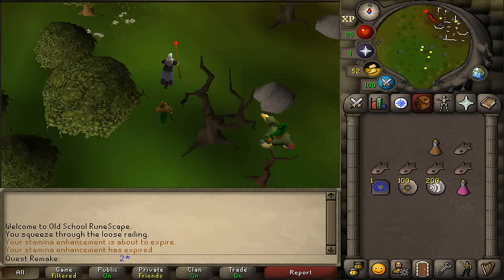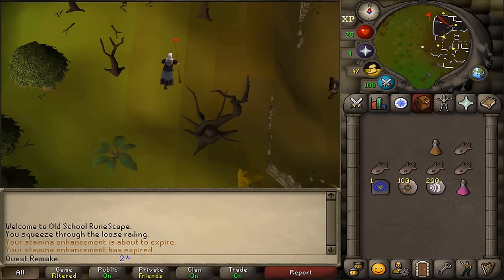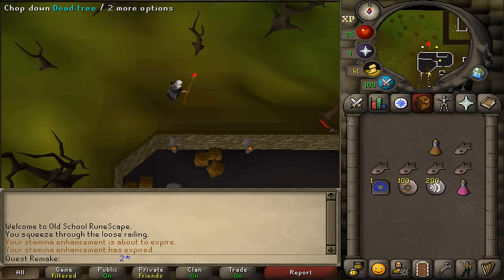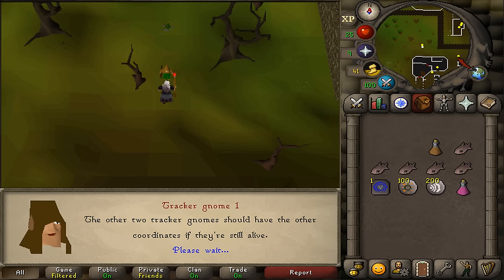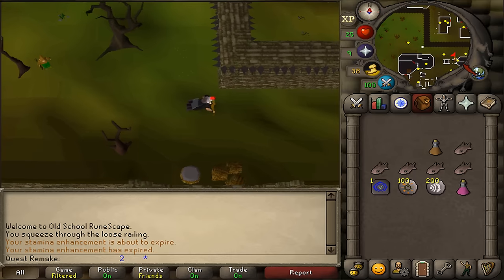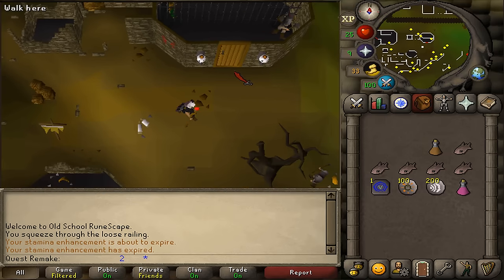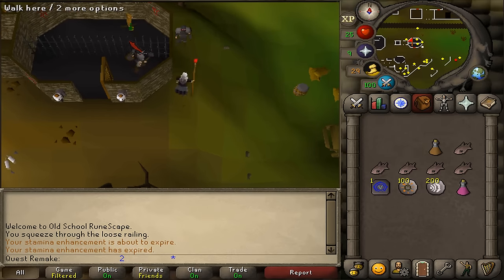After talking to Gnome Tracker number 3, go north. Keep going north and north of the bigger building you will find Gnome Tracker number 1 — talk to him and he will tell you the height coordinates. Then run east to the most north-eastern building, a small circular building — this is the prison. Open the door, enter, and talk to Gnome Tracker number 2, and he will tell you another coordinate.